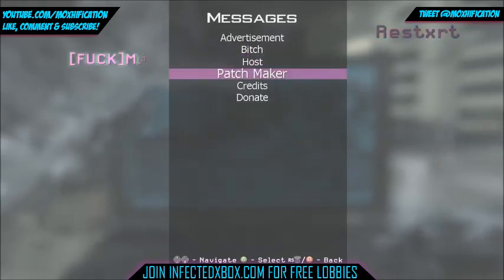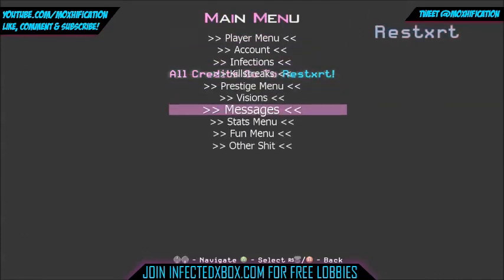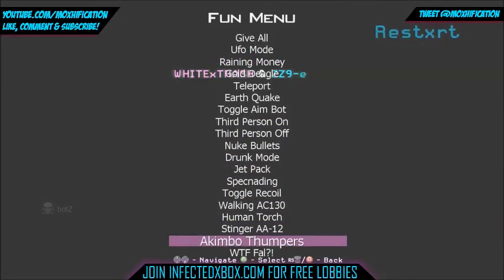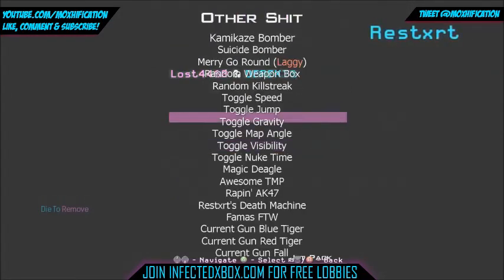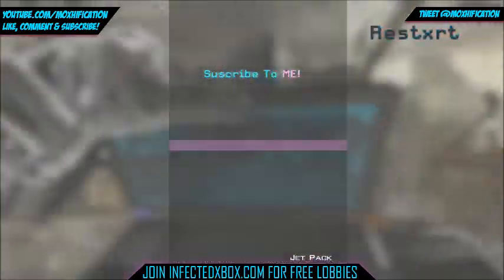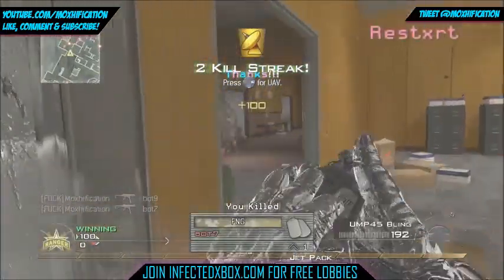Next we've got messages — one I assume says my name — patch maker, then credits, and a donate option which should automatically work. In stats we've got legit and fun options. Fun has a lot in it — guns, raining money, give all guns, jetpack, and other stuff. It seems like he's put a load of stuff in the bottom two menus without really knowing where to put them or making them look polished.